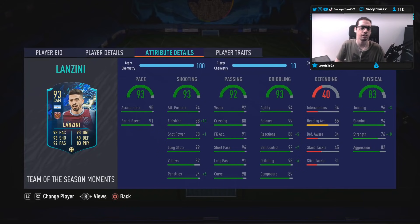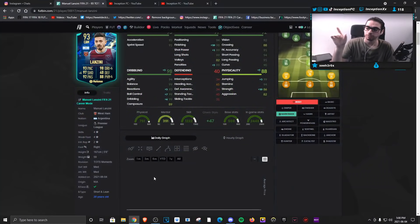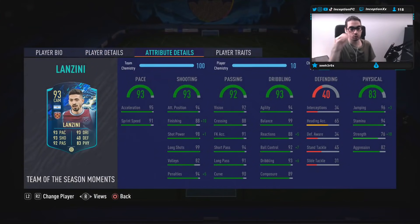Dribbling: I do like that his agility is at a 94 with 99 balance. He has a short and lean body type with pretty good dribbling stats, and he's also 5'6". 4-star, 4-star, no traits, but with his shooting being the way that it is, he actually could take really good strikes. He even has 89 composure, which is a pretty decent cutoff. Physical stats: he's at 94 for stamina and 76 for strength.